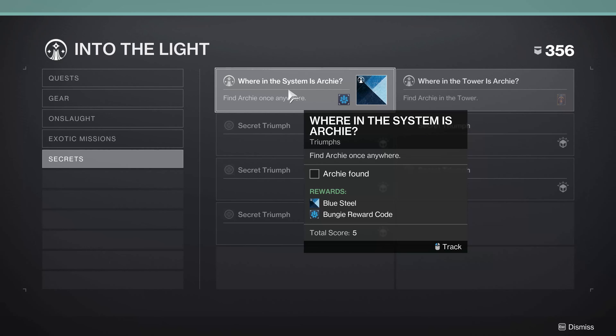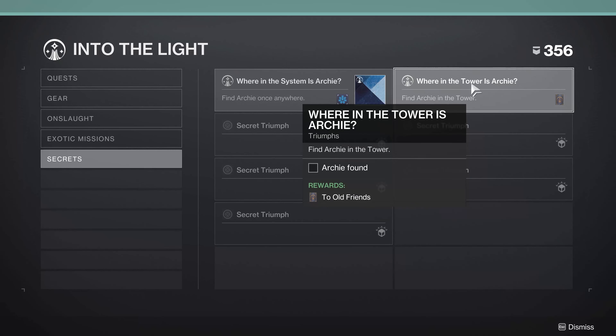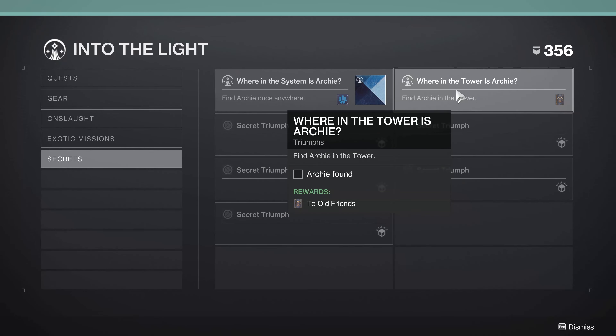Well, it seems he has wandered off, so now the quest is actually available as of April 23rd. It says find Archie once anywhere, and then find Archie in the tower. So the first thing we're going to do is find Archie in the tower.